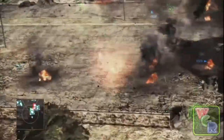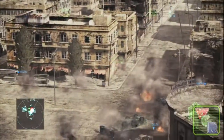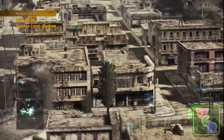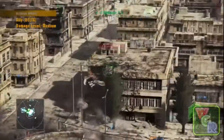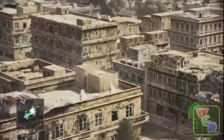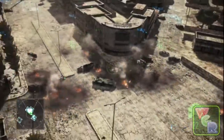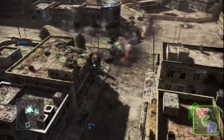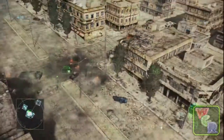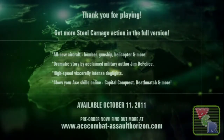In the full game you're also going to be getting an AC-130 and you'll be able to be a Black Hawk gunner. This demo definitely helped us see what they were going for and we really like it — it looks like it's going to be an exciting and wild ride. I can't wait for the October 11th release date. If you guys have the chance, go ahead and pick up the demo — I'm sure you'll be pleasantly surprised. I know I was. This has been Nick with Weekly Gaming Recap, bringing you a review of the Ace Combat Assault Horizon demo.